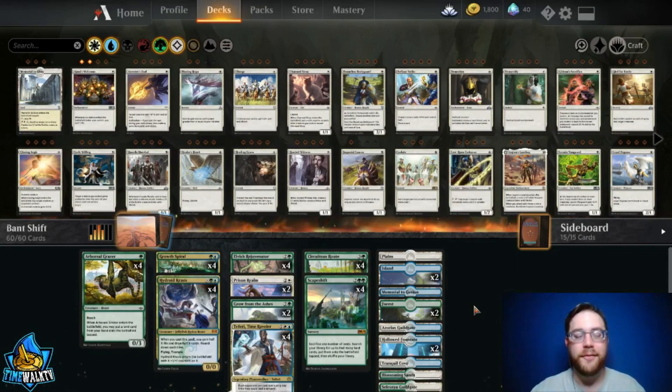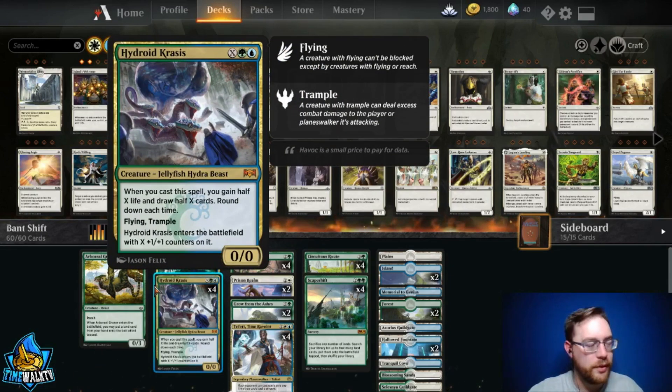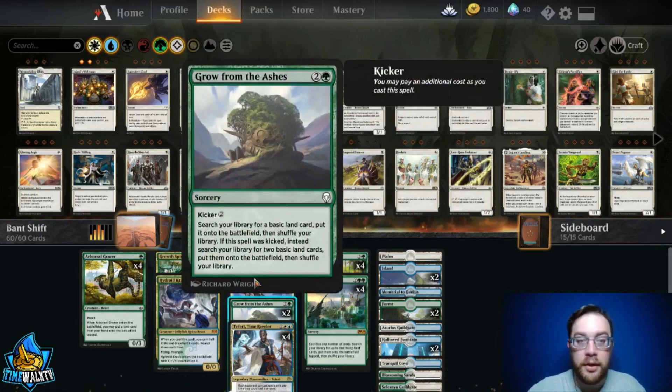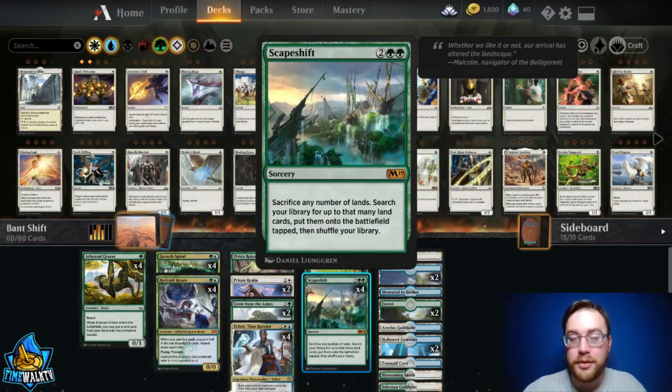Welcome into Arena — we've got the deck loaded up. We have four Arboreal Grazers, Growth Spirals, Hydroid Krasis as a good way to fuel back up after expending resources. Elvish Rejuvenator is really nice because you can put a land card — not specific to a basic — so any land from your hand or the top five can go into play. Growth from Ashes and Circuitous Route get basics and Guild Gates into play, and it also gets two of them. Scapeshift is a modern staple: sac any number of lands, get that many lands onto the battlefield.